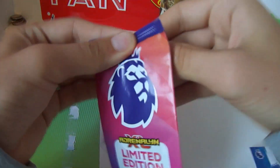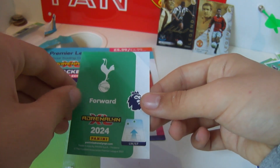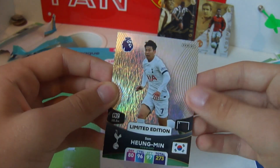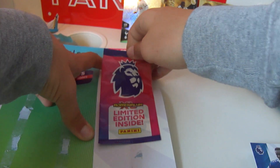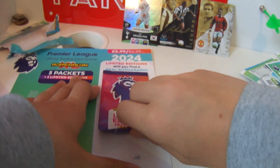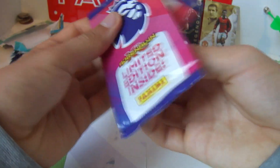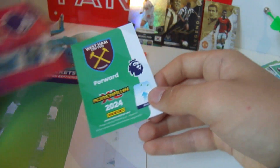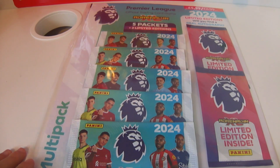Which limited edition shall we start with? Both are normal limited editions. Hoping it's a signature or an autograph — it's possible they are in the packs. Tottenham forward — that might be Young Minson — yes, Young Minson base limited edition, great, a need. I'll put him up here next to legend Les Ferdinand signature version. The second one is Jarrod Bowen for West Ham, maybe a signature — another need for the collection. Don't go yet, we have two other multi-packs to open.